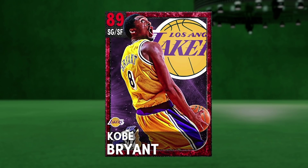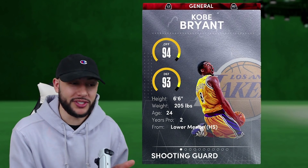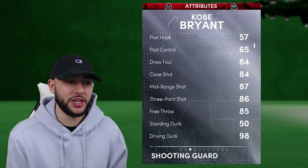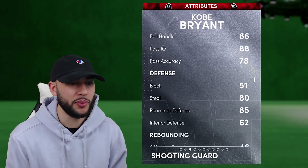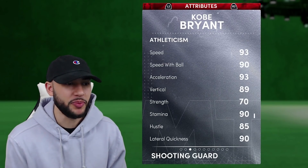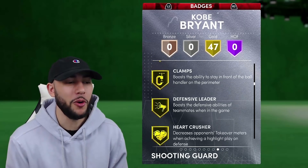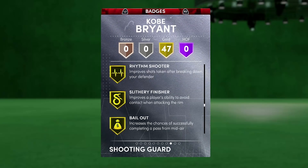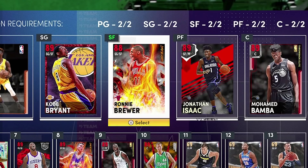Sliding over to the shooting guard position, the card I'm honestly just most hyped about — we got this ruby retro card from NBA 2K15, ruby Kobe Bryant. It's actually pretty dope that they gave us a Kobe card that everyone could afford in the game, and he's actually very good. Staying at 6'6", he's got himself 94 offense, 93 defense, 87 mid-range, 86 three ball, and 98 driving dunk. This Kobe card is so athletic with 86 ball handle, 85 perimeter defense, 93 speed, 90 speed with ball, and 90 lateral quickness. He's got 47 gold badges including clamps, intimidator, and posterizer. The main badge he doesn't come with is deep threes or range extender, but you can add it to him.